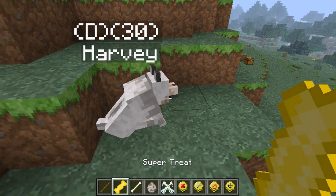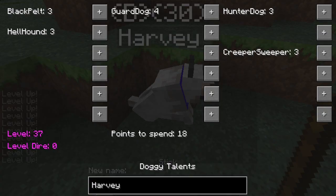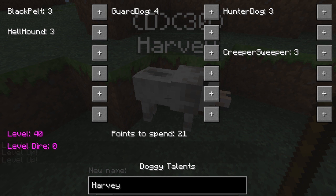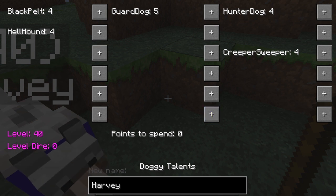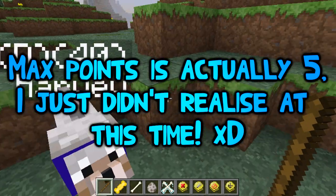Now we move on to the super treat - the golden apple one. It gets a bit harder along the way. We just spam him with these. He's at level 37 - this tier goes up to level 40. He just sat down, which means he won't take that treat anymore. Harvey is now at level 40 and getting quite strong. In the GUI the talents now cost four points each, so every level tier the cost increases. You need four points to go to level five, five points to go to level six, and so on.